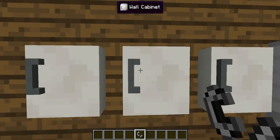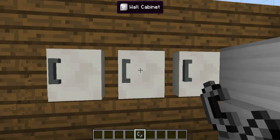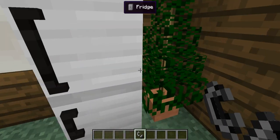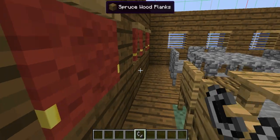Next is the wall cabinet — you can just store stuff in it. I've got three right there. And there's a Christmas tree; I don't know why I put it there, I just felt like doing that.